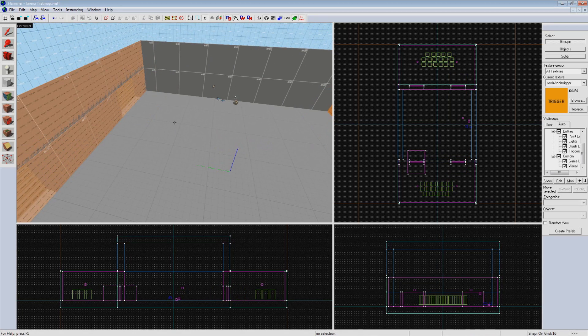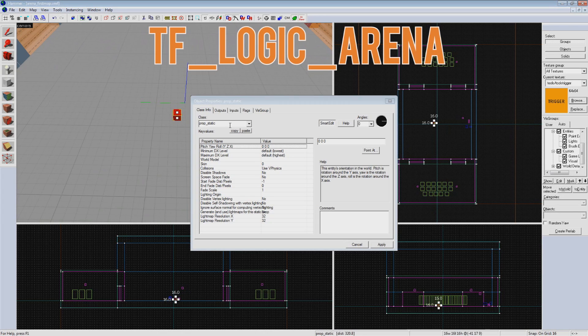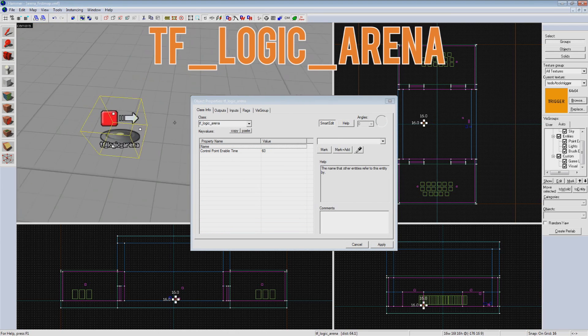The first entity we are going to place is a tf_logic_arena. This entity tells the engine your map is an Arena map. It prevents respawn, sets the announcer voice lines up, handles first blood crits, etc. It makes it Arena mode. We'll come back and set a couple outputs here later.